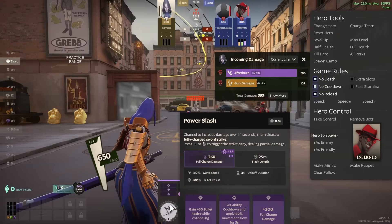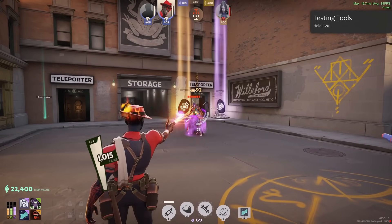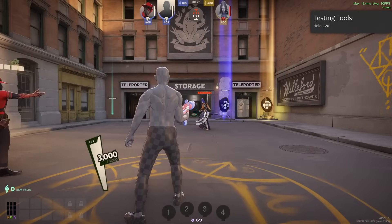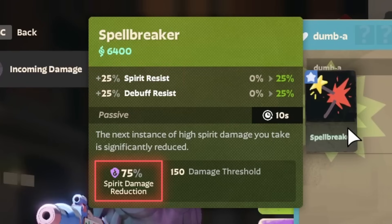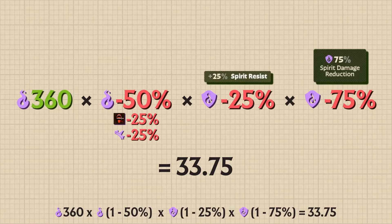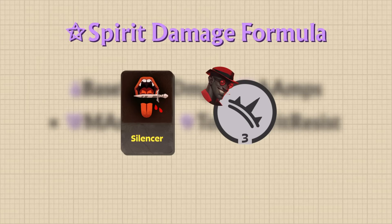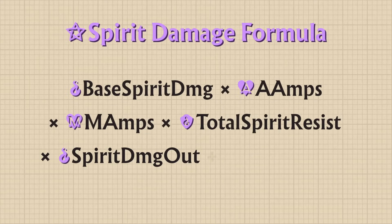Using Yamato's 1 at T3, which has a Base Spirit Damage of 360: when Yamato is affected by Infernus's 1 and Silencer, her Spirit Damage is reduced by 50%, resulting in 180 damage. If the dummy buys Spellbreaker, two things happen — first, his Spirit Resist is increased by 25%; second, his incoming Spirit Damage is reduced by 75%. Accounting for these two factors results in Yamato dealing 33 damage. Sources of outgoing Spirit Damage add together and form their own multiplier, while Spellbreaker — currently the only source of incoming Spirit Damage — forms its own separate multiplier.